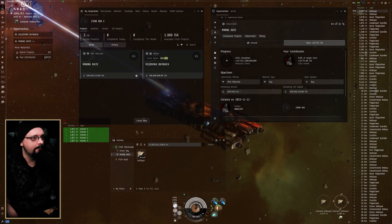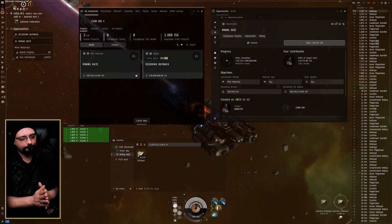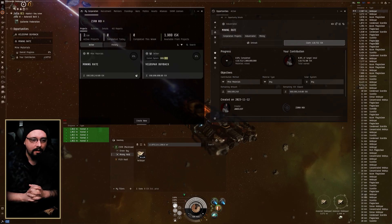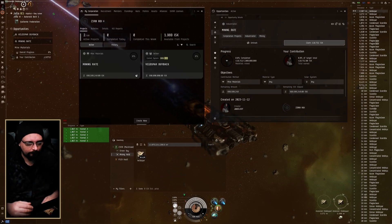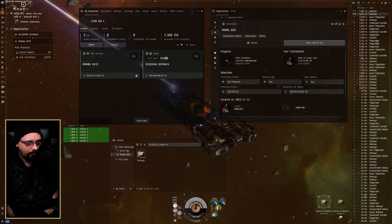You can only expand one project at a time, so right now we can see the progress of the belts bar buyback and also our own contribution to the overall mining of belts bar. I see this being very useful for moon mining — you can pay people a certain rate per unit of moon ore they mine, essentially giving them a rate of pay for having lasers on. Then when you want to get that moon material to the corporation you can buy it at a set rate, so you're incentivizing members to both mine and deliver.